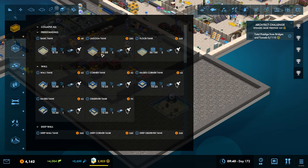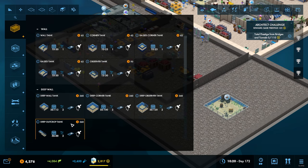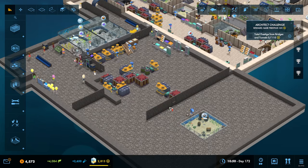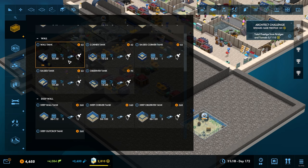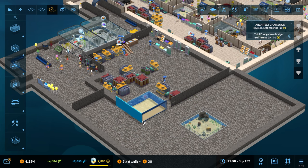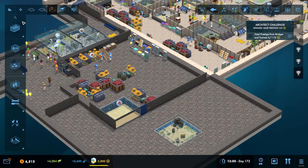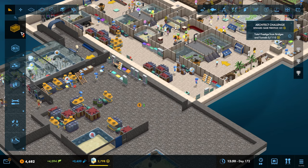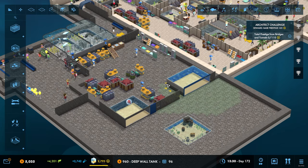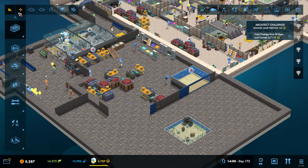I am thinking about having a tank here, and maybe here as well, as this one here, and then having the beach one up here. We're going to go with a deep wall tank here - I'm going to buy out up there and delete those. We'll have ourselves a deep wall tank - doesn't need to be too massive, just simply like that. We're going to have another deep wall tank over there. Actually, this one is going to be a corner tank.